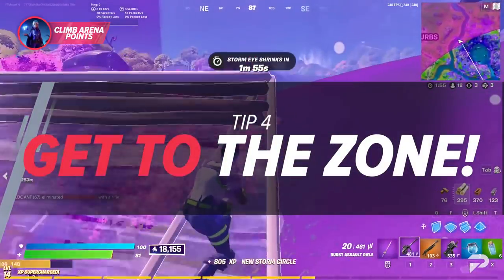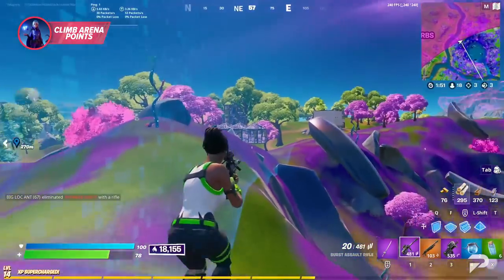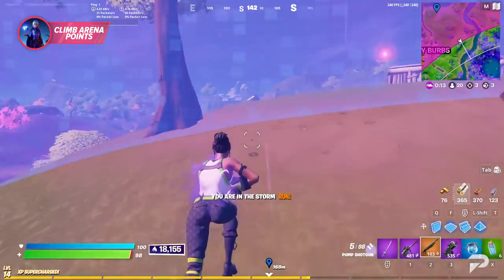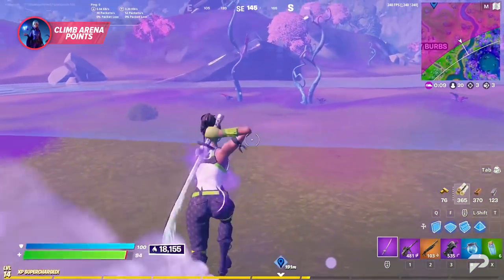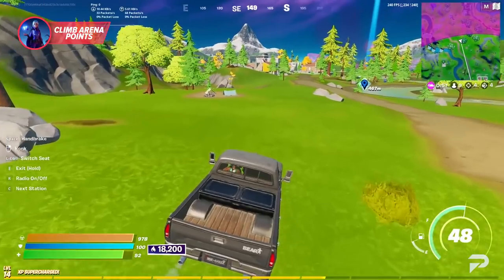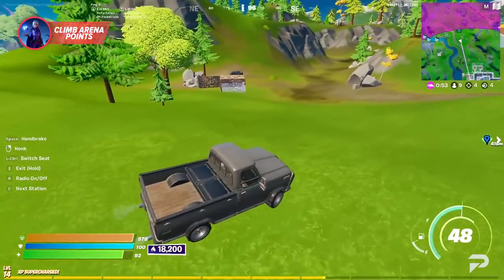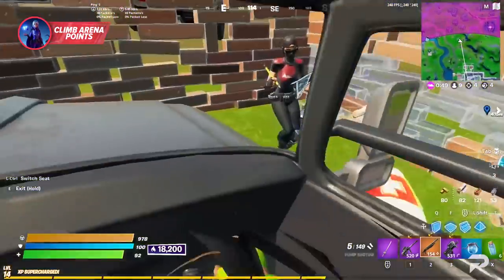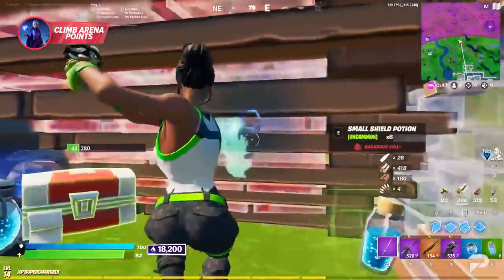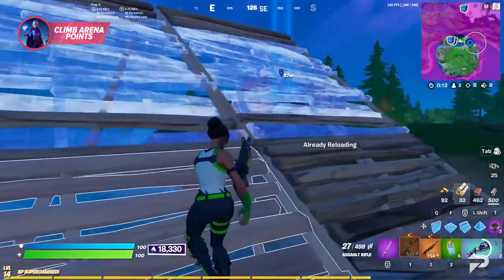One of the best advantages you can have is being inside the zone. If you're caught outside the zone, it's possible that the storm will eventually catch up to you. This can hurt you by putting you at the mercy of players waiting within the zone to catch you off guard as you rush to safety. As long as you stay in the zone, you're going to be the one calling the shots as the storm closes in, which could be a great opportunity to get kills as the match progresses. If you manage to stay in a good position, you can prepare yourself without having to go through the craziness of the early game.